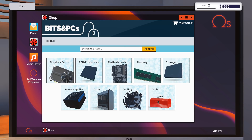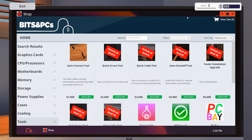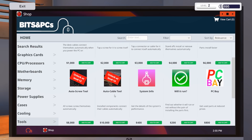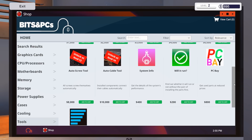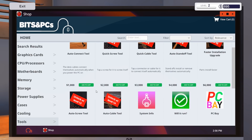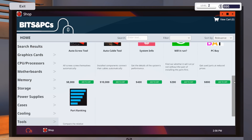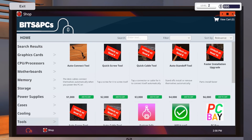Let's take a quick look at the shop tools. Right here: auto connect. There's a quick screw tool, a quick cable tool, an auto standoff tool, faster installation upgrade, auto scroll tool, auto cable tool, system info 'Will It Run?', PC bay which lets you buy parts at reduced prices, and part ranking. Those are the tools available right now — maybe more will pop up later.